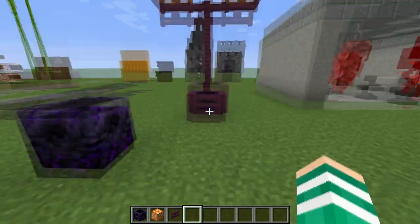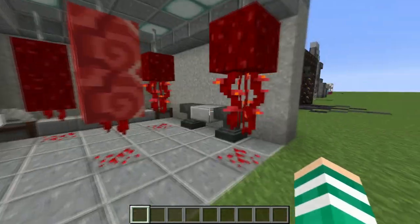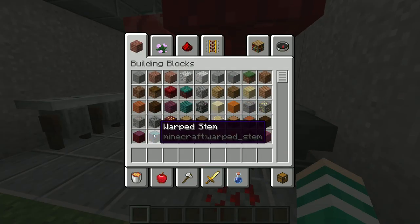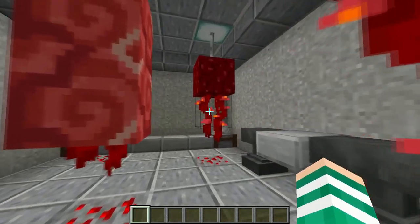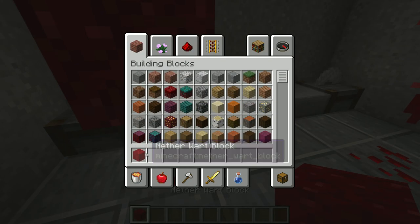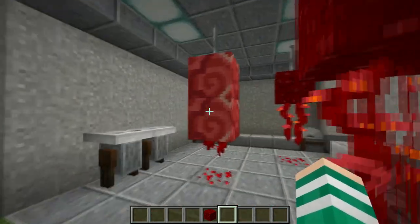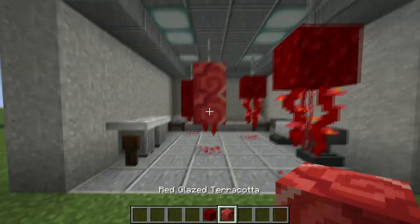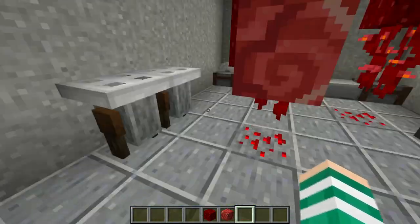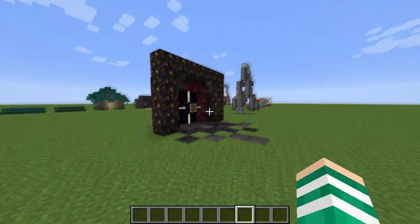Next up we're going to the dark zone because we made a butcher shop. We're using the new blocks called weeping vines to kind of act like dripping blood from the meat, which we're using netherite blocks for — and these actually look a lot like meat, which is perfect for this build. You can also use terracotta for some smoked meat. I'm using redstone on the floor to look like little drops of blood — kind of dark, right?